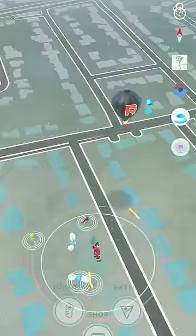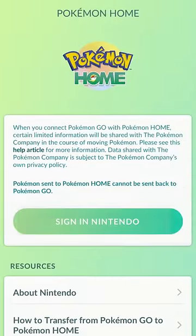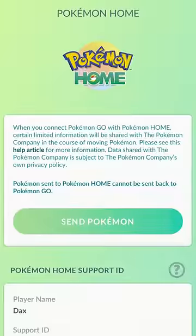To get a shiny Meltan you need a Mystery Box. To get that, go into your Pokémon GO account, open Settings, go into Connect Devices and Services, select Pokémon HOME, and sign in with your Nintendo account. Once signed in, you can send Pokémon to the Pokémon HOME app — you'll need to install it on your phone.